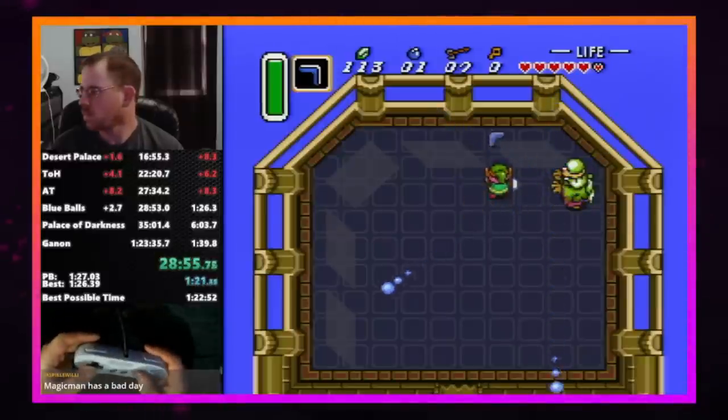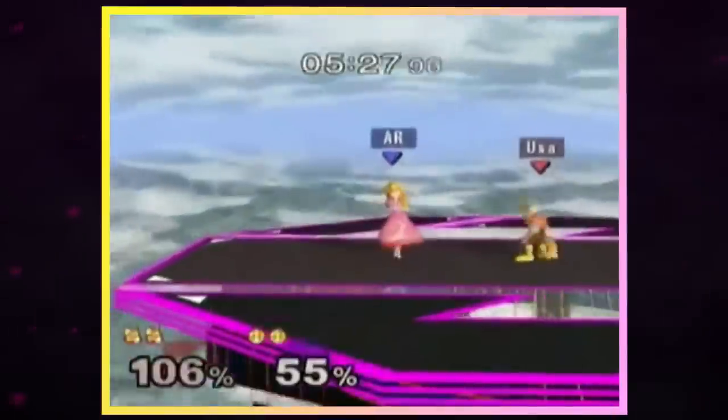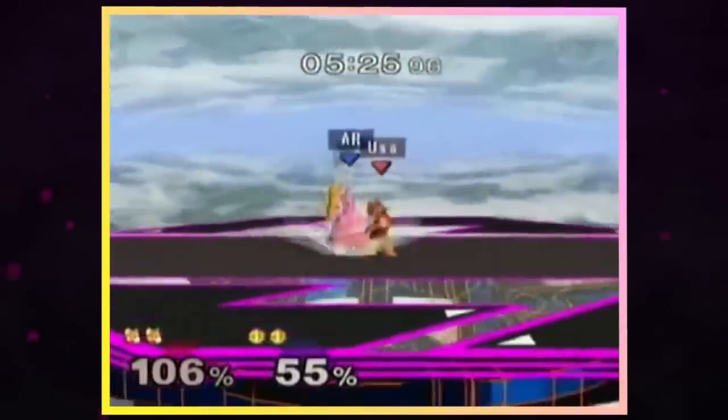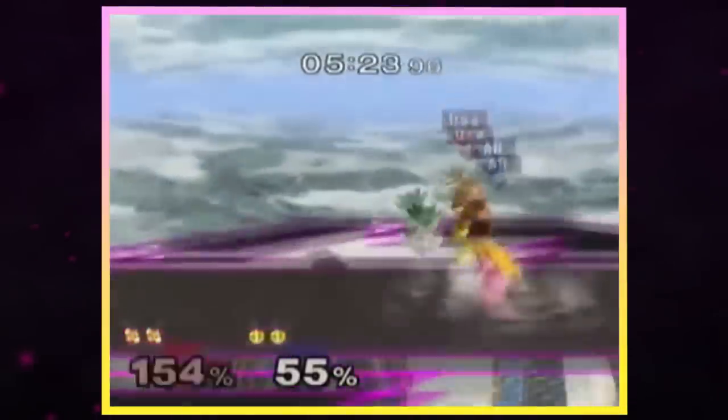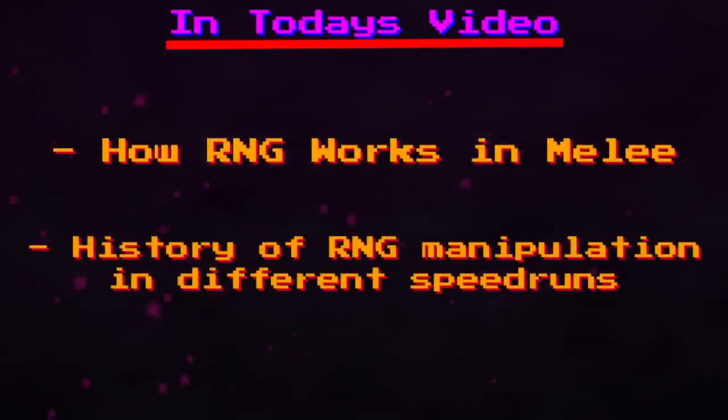When it comes to speedrunning, randomness is one of the biggest sources of frustration and reset runs, with Melee in particular having one character that's been a bane to players for years. Today we'll be looking at how random numbers are generated in Melee, and the history of RNG manipulation across different game modes.